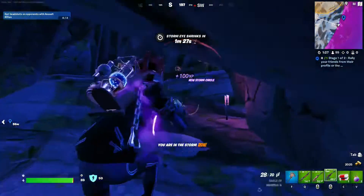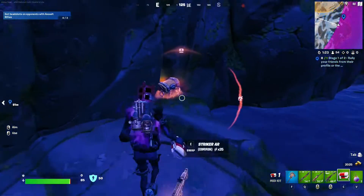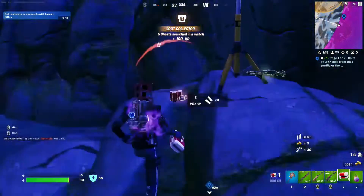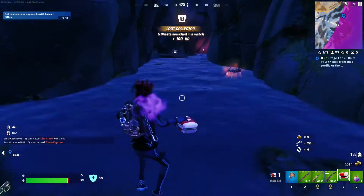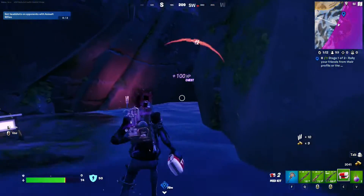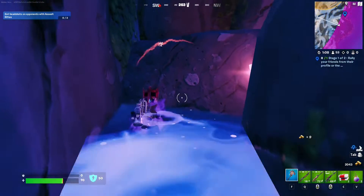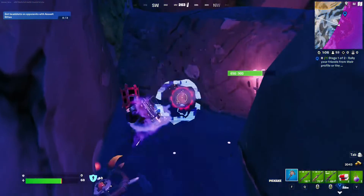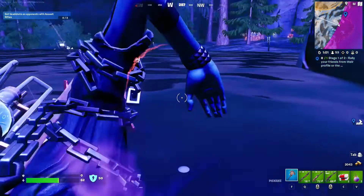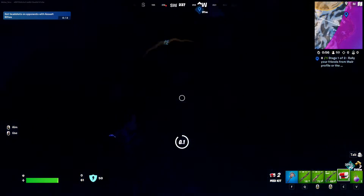You get into this cave opening which is quite wide and huge where a pool of water is going to be. You just follow the red torches down here. At first you may think it's a dead end, but just swim under and you find this lush place.